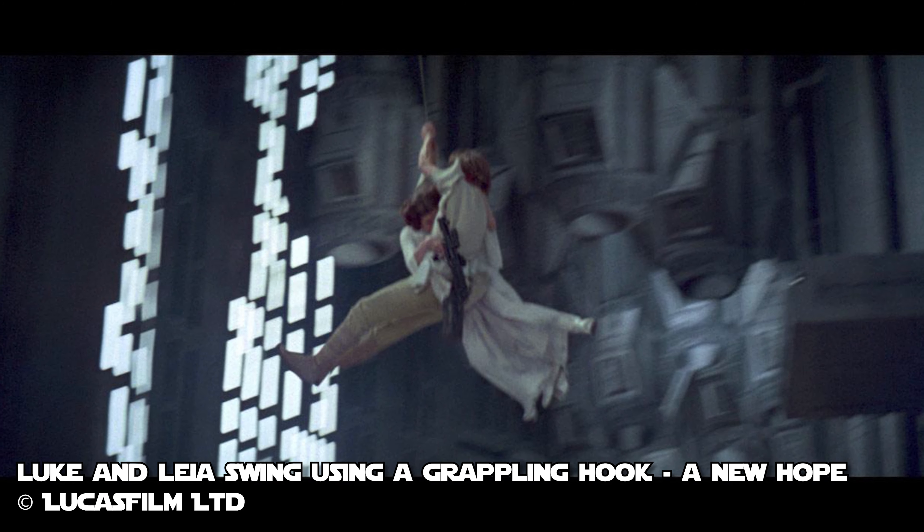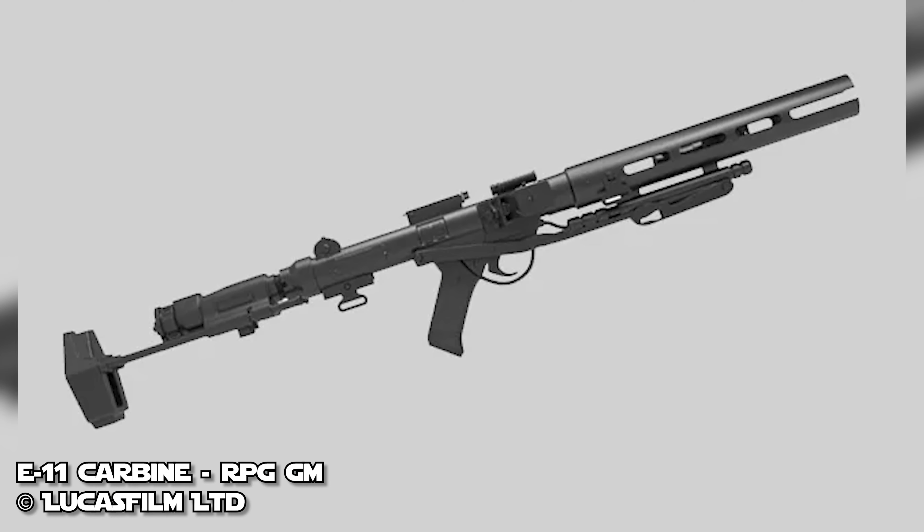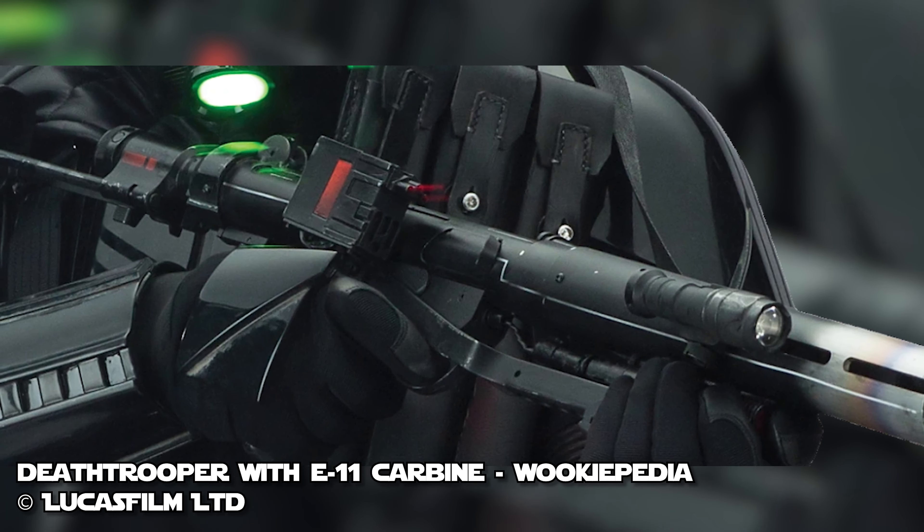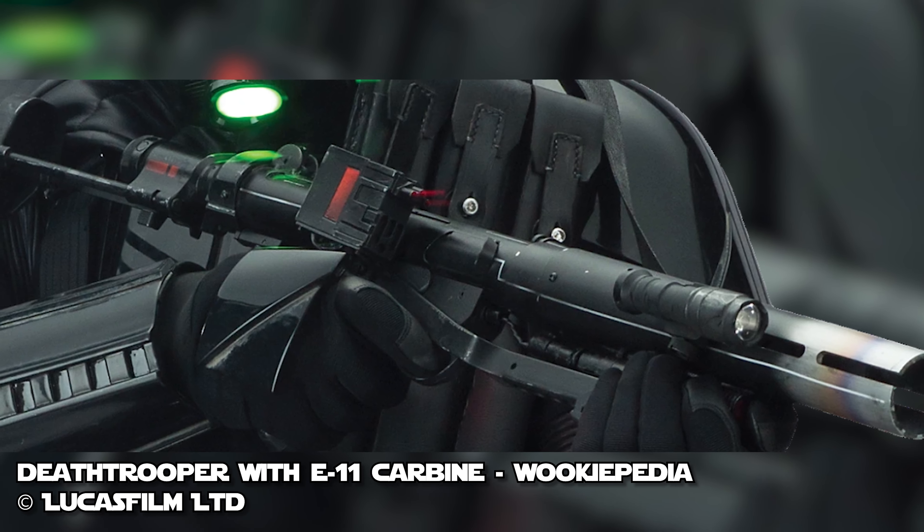The E-11 has other versions, with the blaster rifle being the standard. The carbine version is very similar in construction and power supply. The carbine is lighter weight than the standard E-11, has a higher rate of fire, but with more limited range and less stopping power. An improved Mark II came along during the later days of the Galactic Empire.